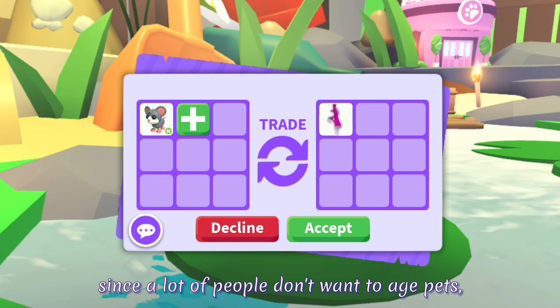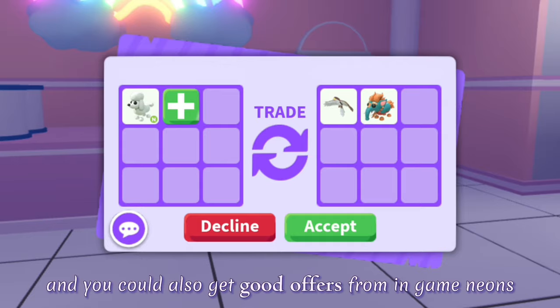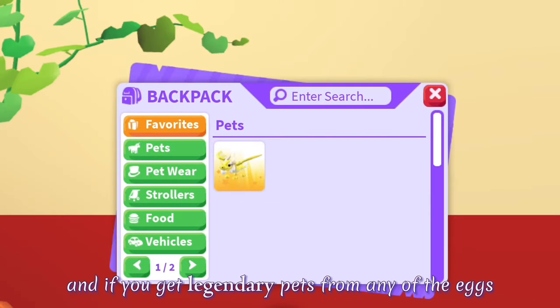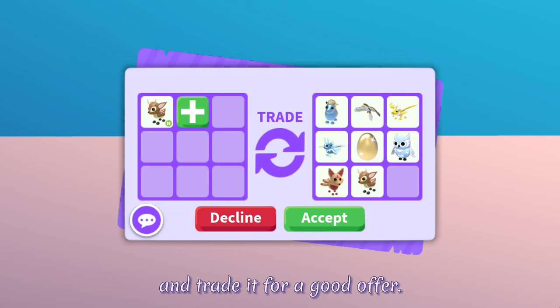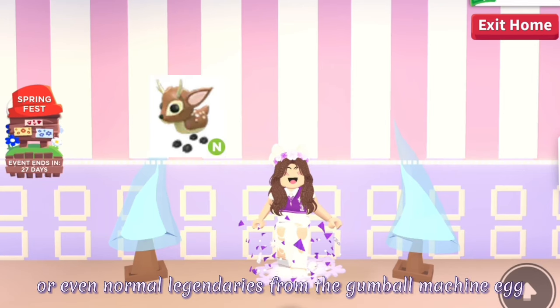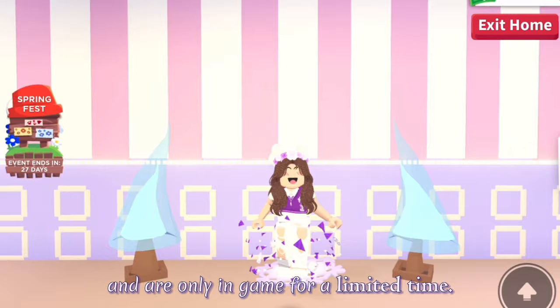People will offer good stuff for neons and megas since a lot of people don't want to age pets. You could also get good offers from in-game neons or megas if they are preppy pets like ant or poodle. And if you get legendary pets from any of the eggs, you could trade them for other good pets, or if you get enough legendaries, you could even make a neon and trade it for a good offer. People will give good offers for neon legendaries or even normal legendaries from the gumball machine eggs since they are hard to get and are only in-game for a limited time.